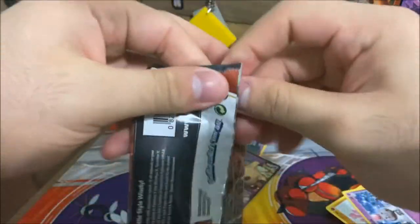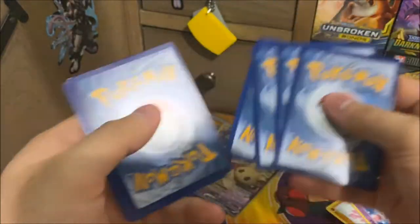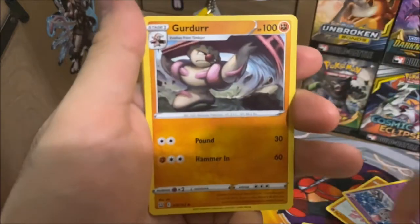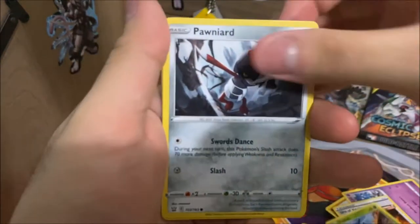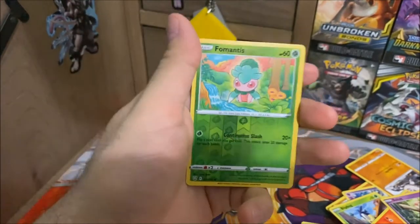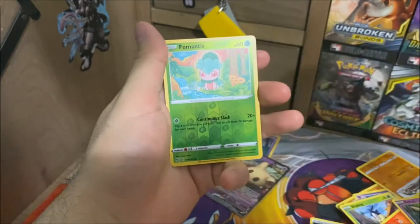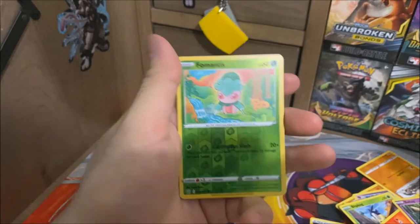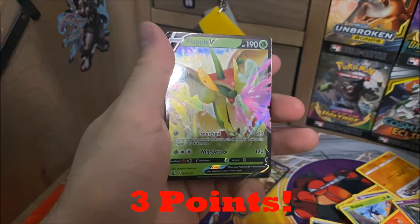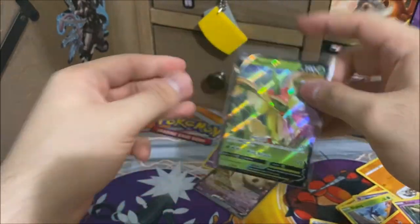On to the last pack. I'm very worried here — borderline very worried. Dark Energy, Energy Recycler, Urn of Vitality, Conkeldurr, Flipbug, Poniard, Mankey, Sizzlipede, Baltoy, Reverse Holo Karrablast. Have your pinkies out everyone — this could be a game changer. I really want to win this pack battle. A Flapple V! We hit some last pack magic! GG to anyone who had their pinky out. It is a hit, so I'll take that. Sleeve that up right away.